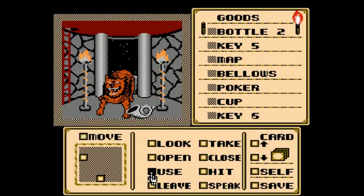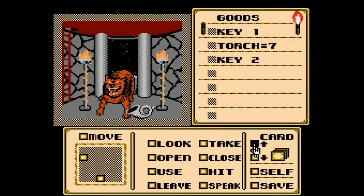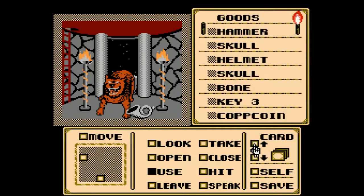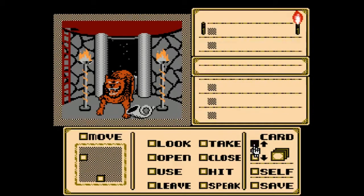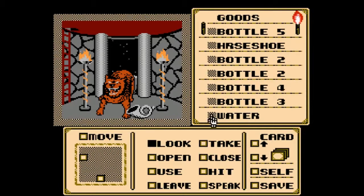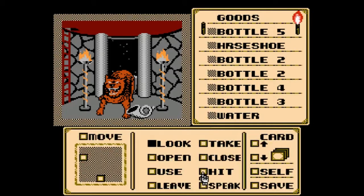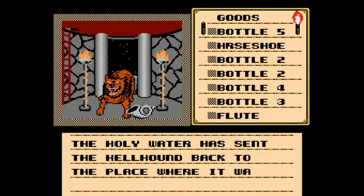What you actually have to do here — I actually want to find it first before I tell you. There it is — not a script of this water here. Let's take a look at it: the glass vial is filled with clear liquid, the sign of the cross is on it. Basically what you have to do is take this holy water from the laboratory and use it on the hellhound to cool him down. The holy water has sent the hellhound back to the place where it was spawned.